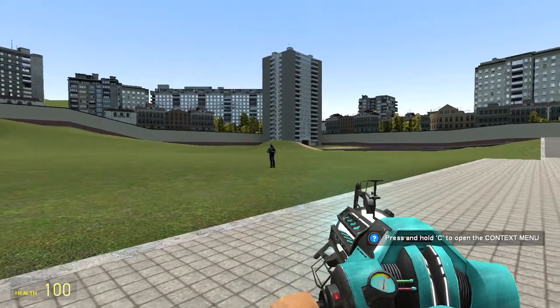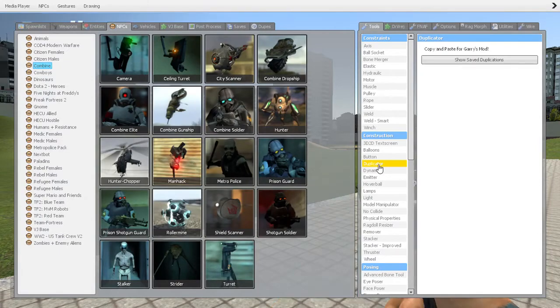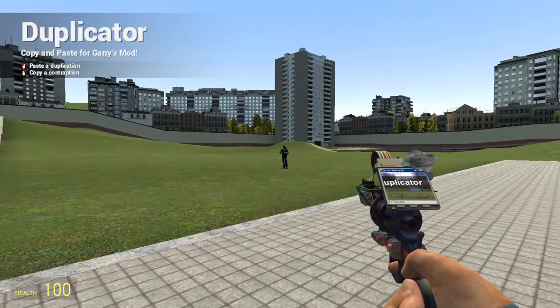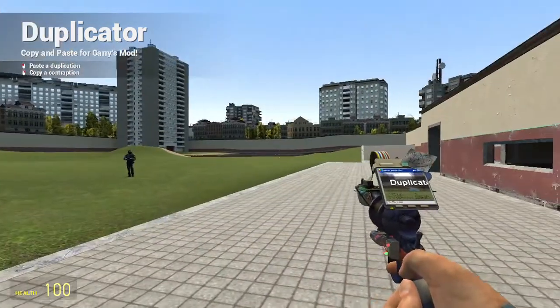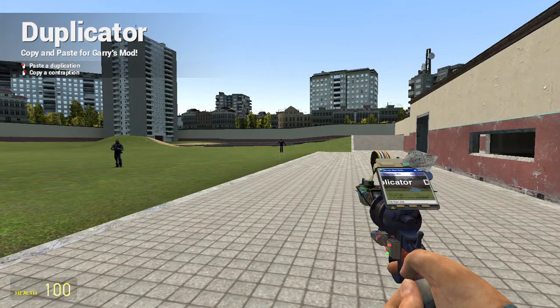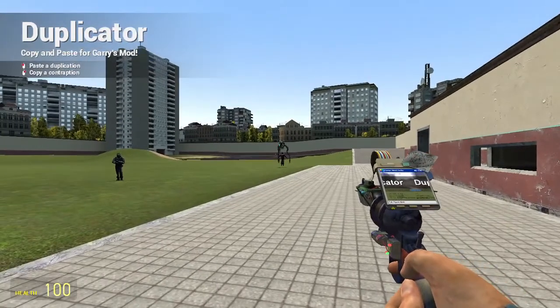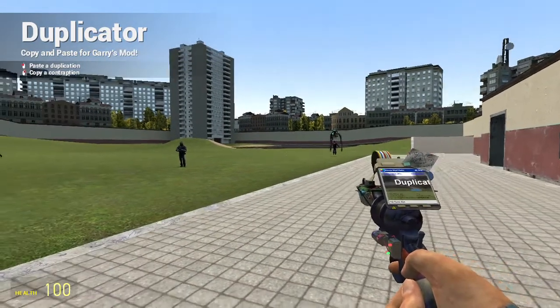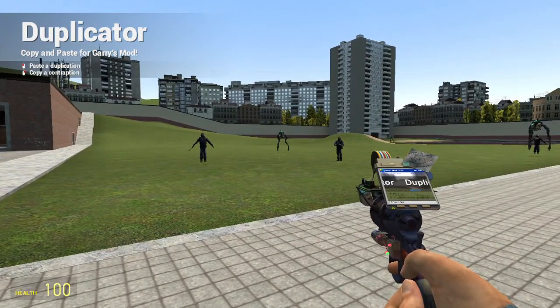There's the prison guard. Now go over to the duplicator tool — point it at this guy, right-click, and then anywhere you left-click you'll add a copy. You can scroll through the map and quickly add a whole lot of characters. I'm also adding a hunter, which is very dangerous. Right-click him and add another one.